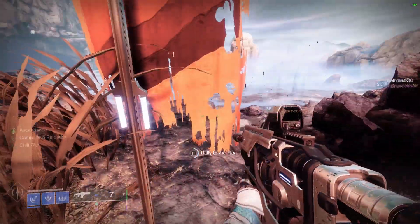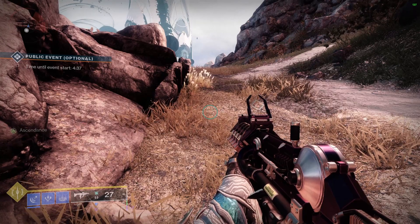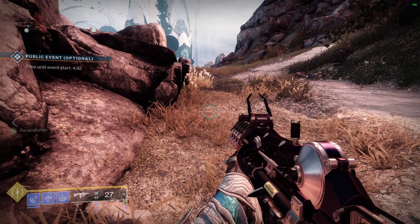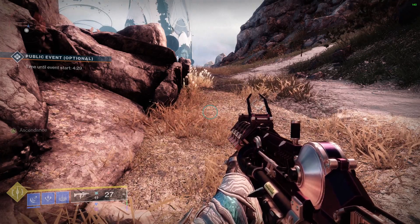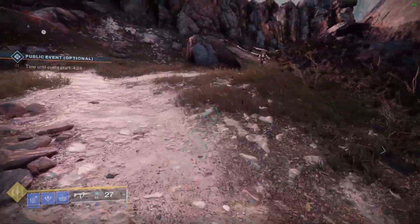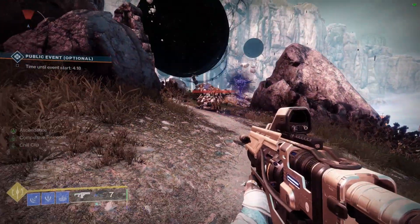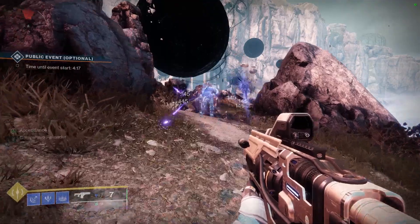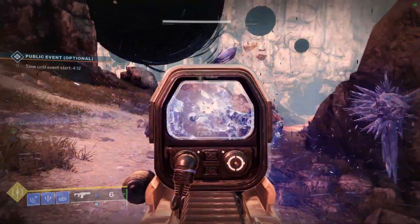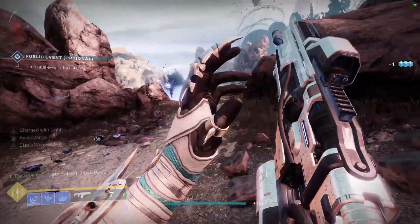A public event is happening, so the Ascendant buff is always active — which is a good example. In scenarios like strikes and raids especially, you have specific raid buffs like the suppressor role in Deep Stone Crypt, or when you're leeched from the Disciple. Those buffs are always on the left side, and the problem is that when you have an overload of information, things start getting pushed out.